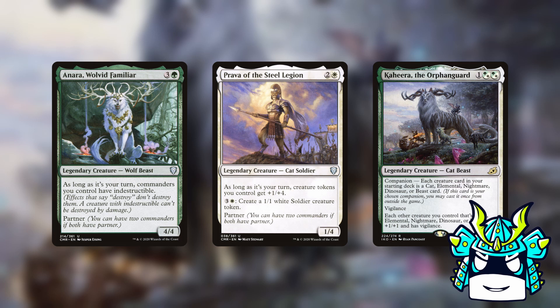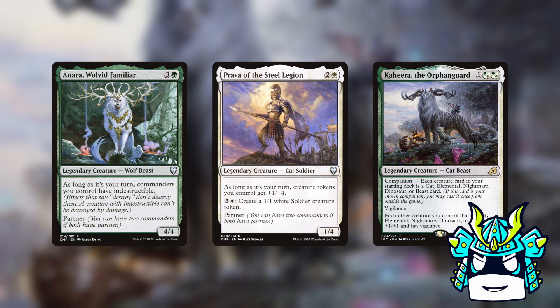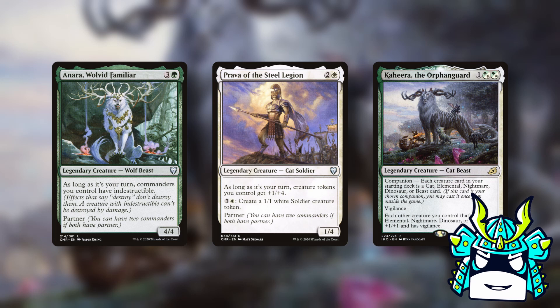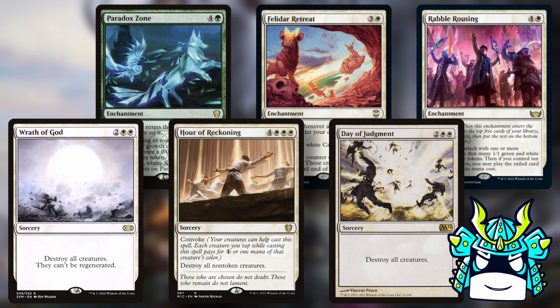Now while this is indisputably the best partner pairing, I'm not at all convinced that an Inara, Prava, Kahira deck would actually be good. I'm not really sure what your game plan would be, and there's hardly any synergy between these three cards. In fact, since Prava just makes Soldier tokens, the tokens don't even get buffed by Kahira's anthem effect, which is almost hilariously bad. If you do want to build this deck, my advice would be to fill your deck with non-creature cards that make tokens and a bunch of Wraths, so your commanders will survive and you just spam tokens and Wrath over and over until your opponents lose the will to keep playing.